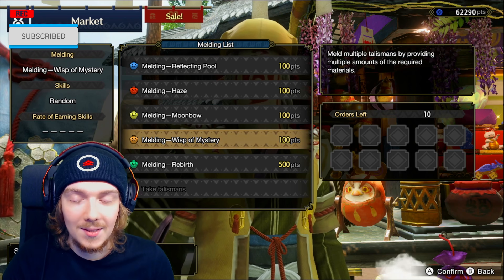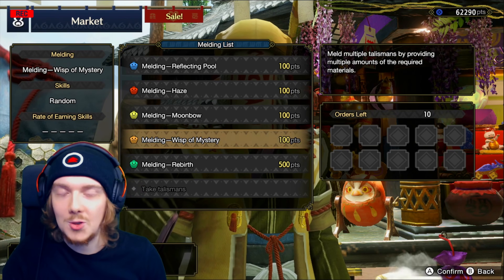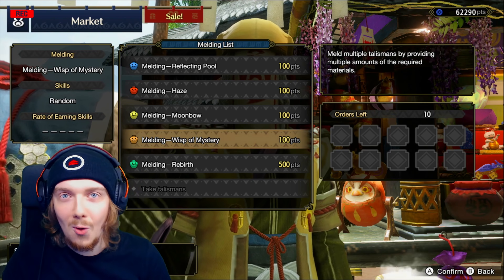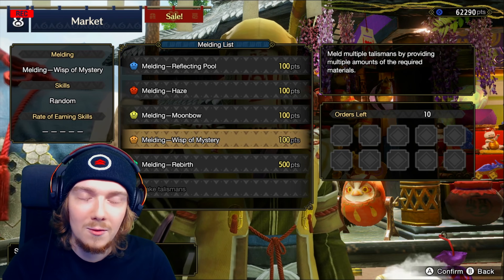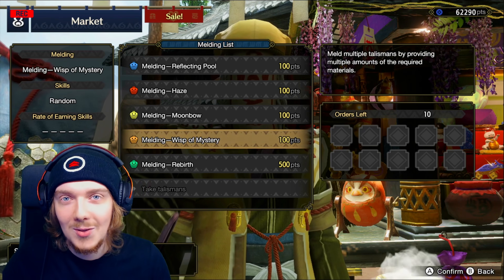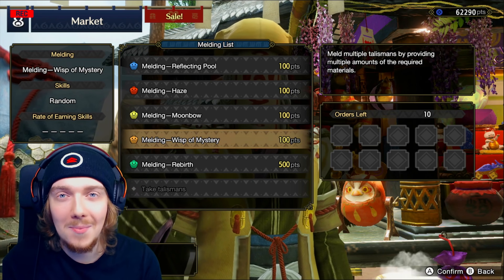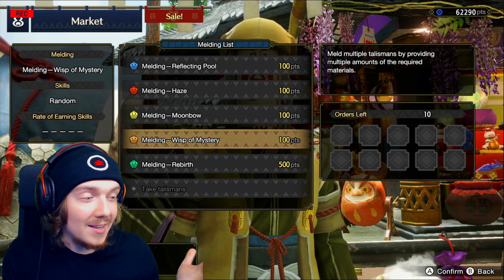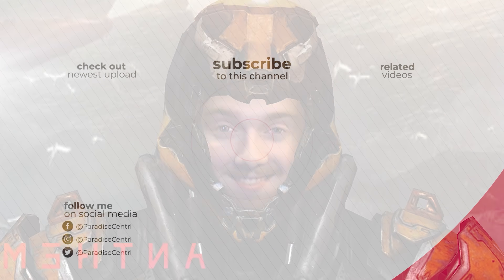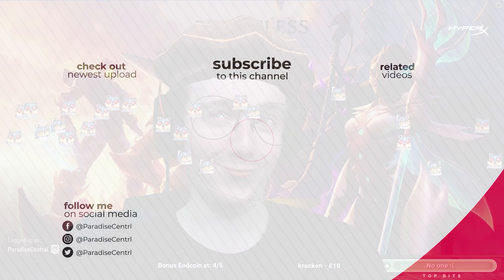I thought it was quite a fun idea — it's a good way to get a gauge of what to expect from the RNG. We got some okay ones and some really rubbish ones. Let me know in the comments if you want more videos like this and what your best talisman is — I'll gladly prep another one. Drop a like and subscribe for more, stay safe, and I'll see you guys in the next one. You can also find me on Twitch at twitch.tv/paradisecentral.